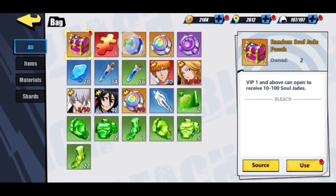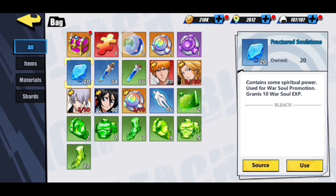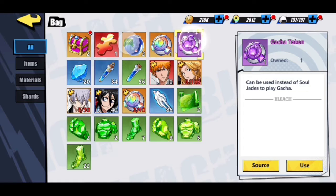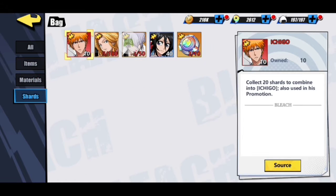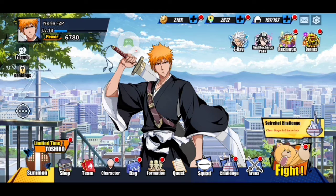The bag is where you get all your shards — these are your gears, soul jades, soul stones, gacha tokens and jade tokens to summon things. That's where all your items go. You can actually go buy item materials and shards there too. Then we have the formation and the quests.